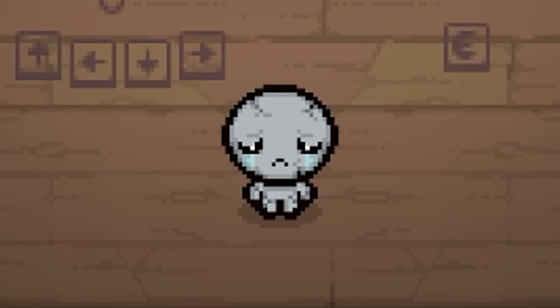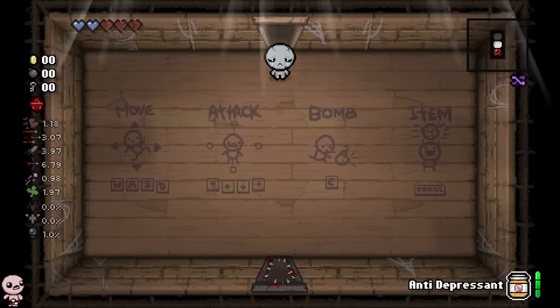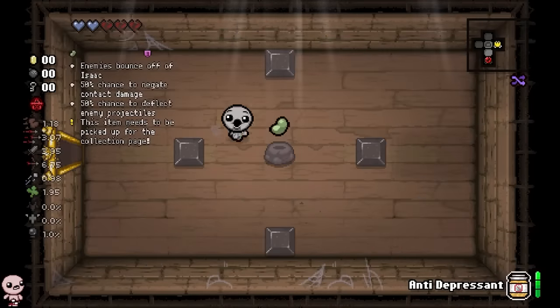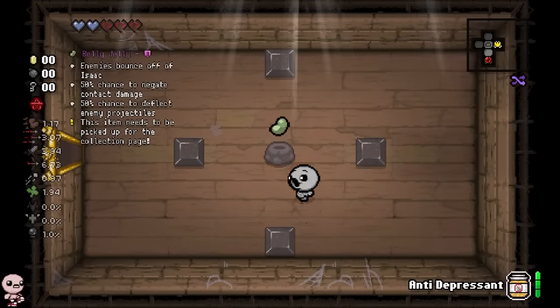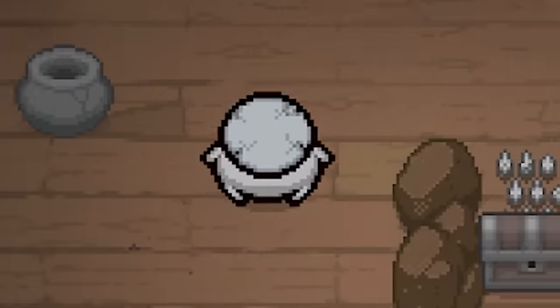Hello gamers! Today we are playing a rock-bottom character, one that is going to be surprisingly a lot harder than you might think. Treasure Room right in here — we got a Belly Jelly that is Humongo. Big fan of this one, this is going to be defensively incredible. I am fat as hell.